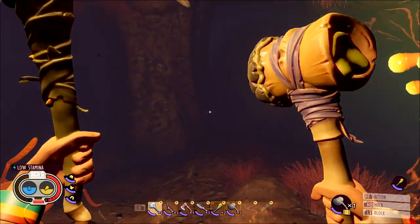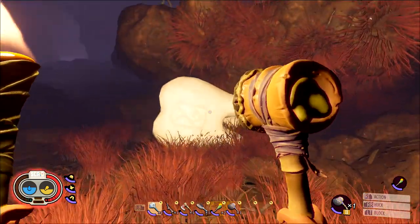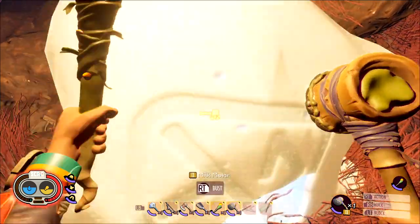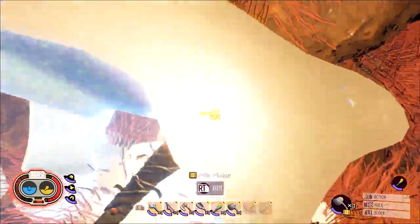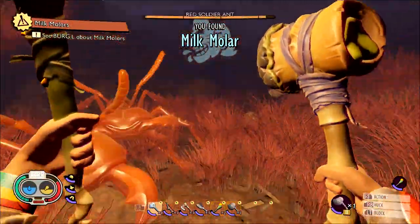Just make your way through the tunnels until you get to the first open area. Once you see this fork, look underneath this overhang and you should find the first milk molar. In order to pick them up, you have to break them using a tier 2 hammer. Use your insect hammer to smash them open, then grab the collectible by walking over it.